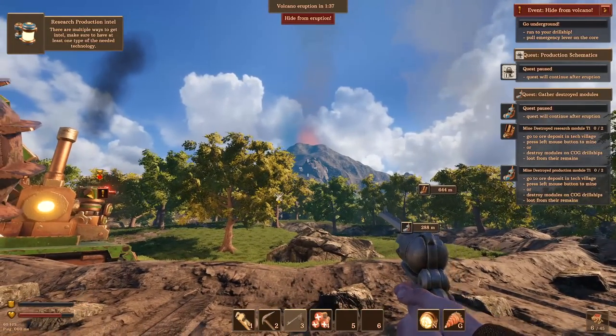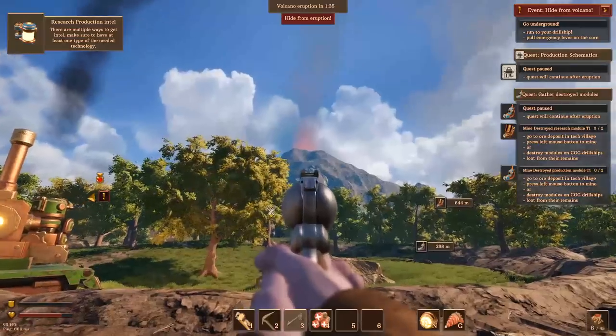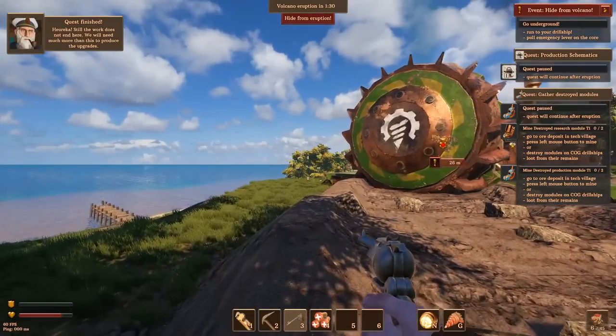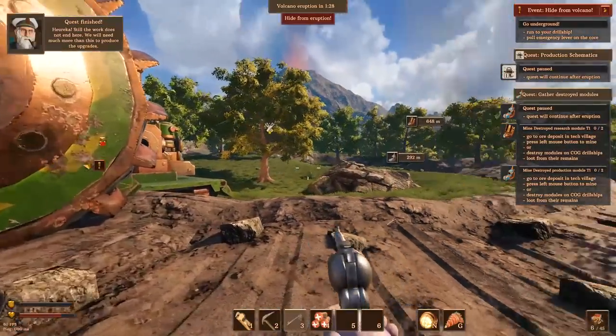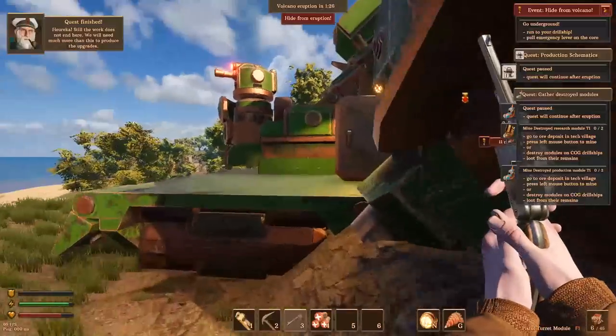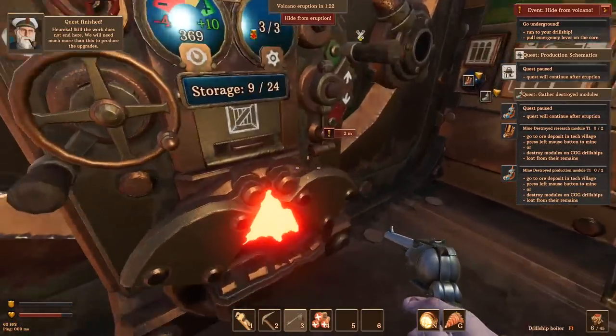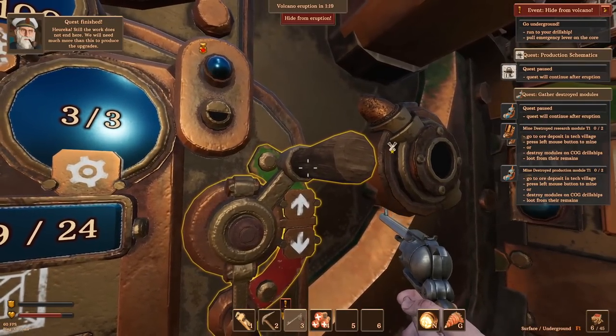That's what volcanoes are — I was a geologist. That's entirely what causes volcanic eruptions in case you didn't know. That's your science with Splattercat for the day. Let's close that and go back down beneath the surface where it's nice and safe.